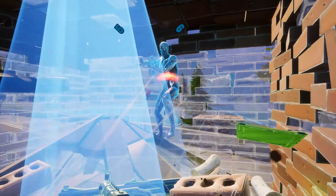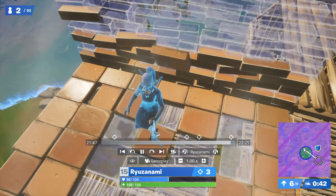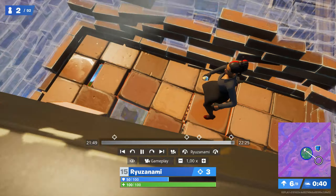This is what your opponent will see. So do not forget to place the floor above or the trick won't work. If phasing happens, you can break the floor above you and it will push you to the side. Or you can also decide to shoot and phase through it.